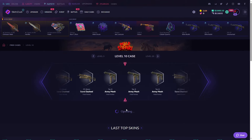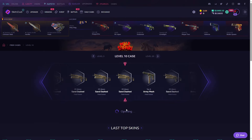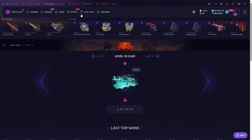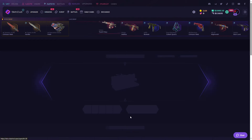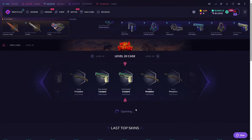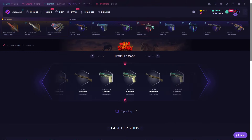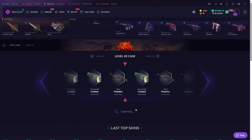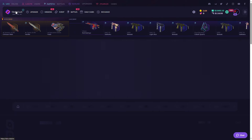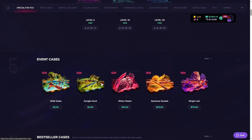That's the old CS:GO main menu music. We got the PP-Bizon Sand Dashed — unlucky. We also have a level 20 free case, let's open that too. We got the Bizon Killing. Let's show this. Okay, now we should open the new event cases — let's open all of them.